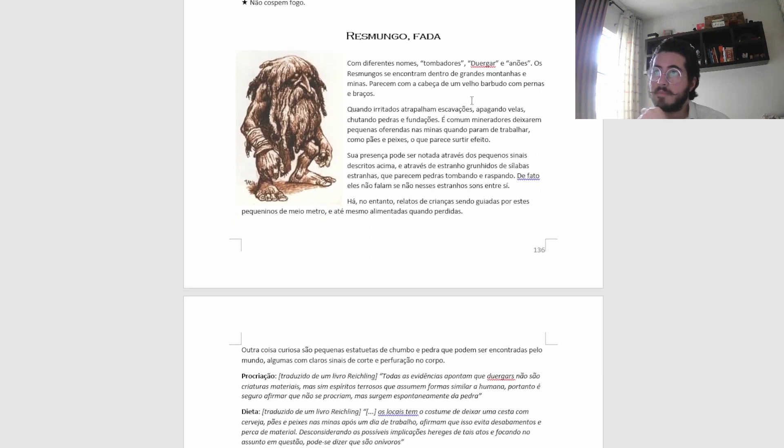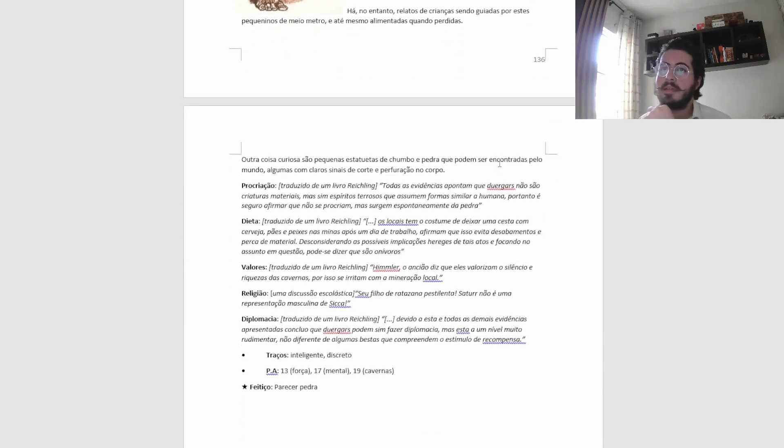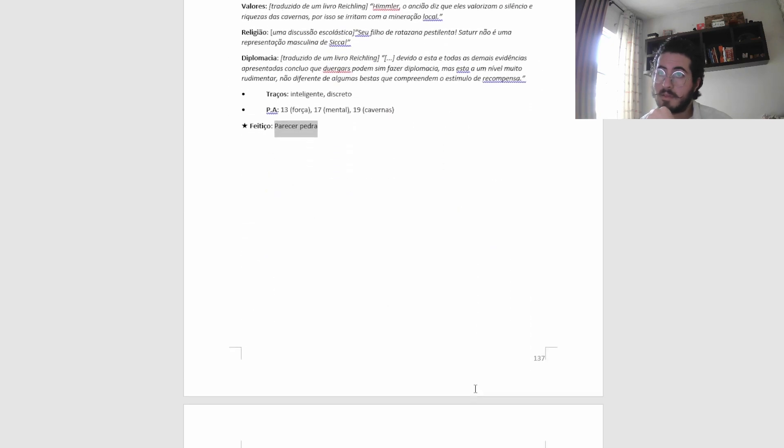Like the dwarf thing — I like this one. I changed a bit, but I'm not gonna get into it. Two traits: intelligent, inconspicuous. A target of 13 for anything about strength, 17 for anything mental, and 19 for anything about caves. And they have a spell which is — look like stone, you know, it can simulate stone. The magic video explained this can be an infinitude of effects, but that's all you need really.